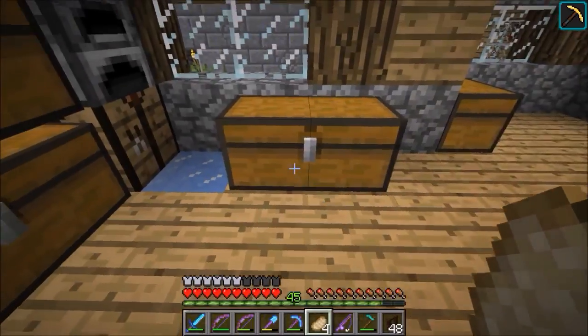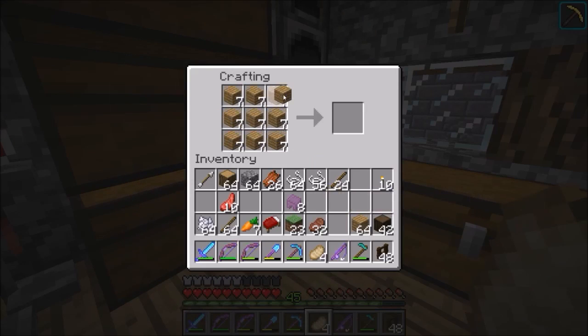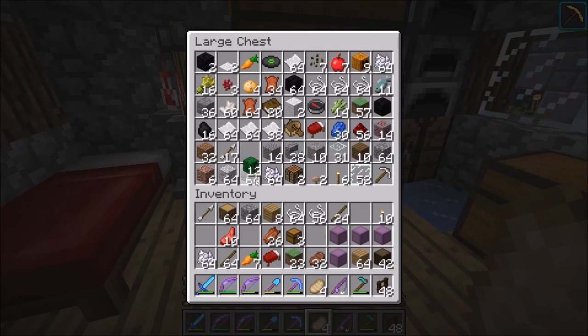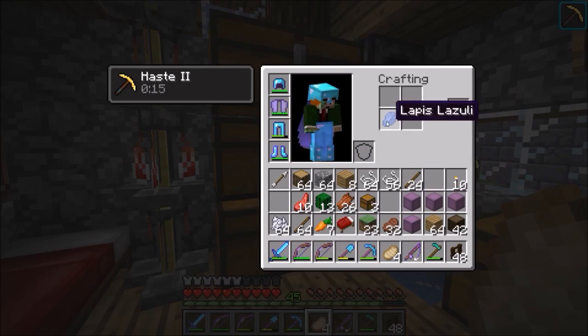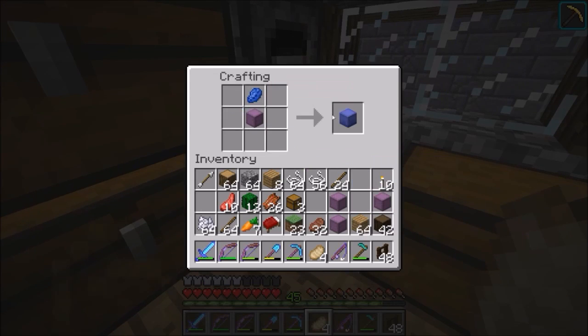I have not made a shulker box yet, and I definitely need to do that. I think this is how you make them — you make some chests, and then you do this and this. Purple shulker box! I've got some cactus, I can make some green ones. Lapis — I think we can make a blue one. If we just stick it in there — yep, just stick it in there. So we've got a blue one.